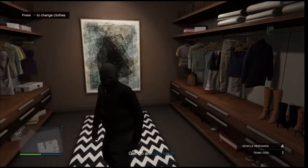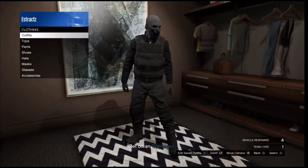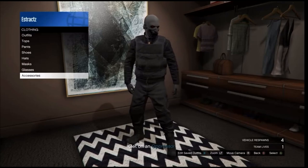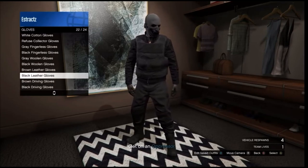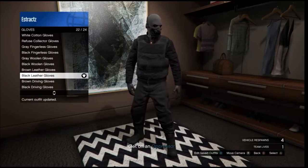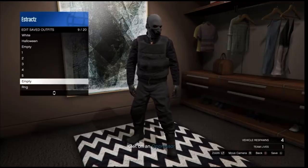Inside your apartment, go down to the changing clothes section. In the closet, scroll down to your accessories. You're going to change one part of your outfit — change the gloves or the shoes. I'm going to scroll down to gloves and put on any pair of gloves you want. After you equip the gloves you like — it really doesn't matter which ones — go ahead and save this outfit on any slot.